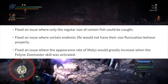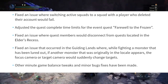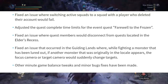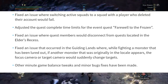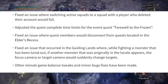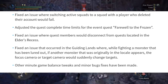Number six: fixed an issue where the appearance rate of mollies would greatly increase when the feline zoomaster skill was activated. Number seven: fixed an issue where switching active squads to a squad with a player who deleted their account would fail. Number eight: adjusted the quest complete time limits for the event quest 'Farewell to the Frozen,' though they don't really tell you how they changed it. Number nine: fixed an issue where quest members would disconnect from the quest located in the Elder's Recess.